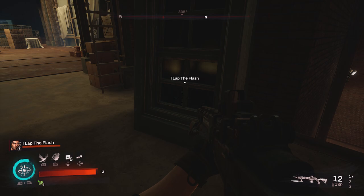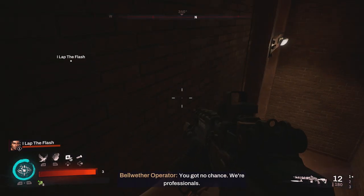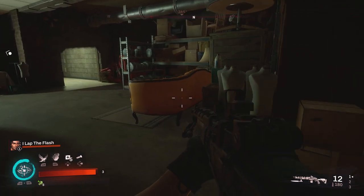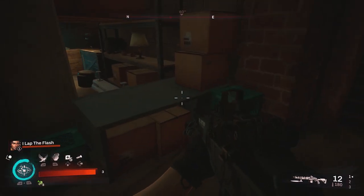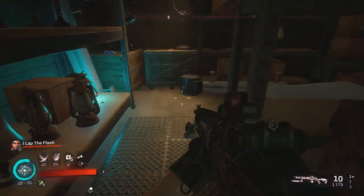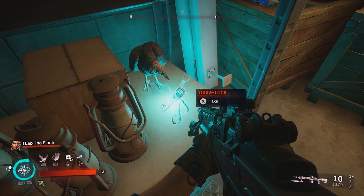For our second grave lock in the Overtown Theater, you will be going behind the main screen during a mission. Come down the stairs — the mission objective item will be right here to the right. You will want to go around this yellow sofa, and you can see the grave lock right in front of the raven statue.